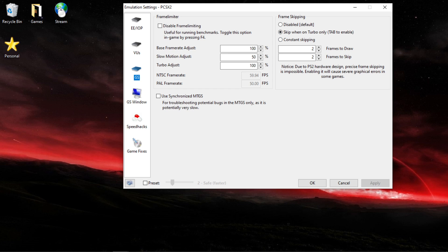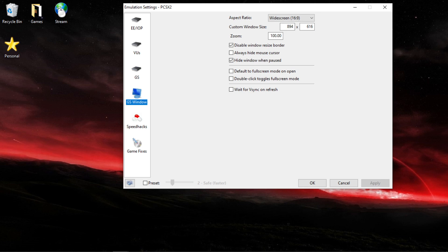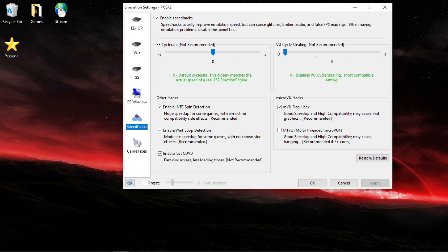When my game lags, I press Tab and it halves the framerate, so then it loads better. Speed Hacks — make sure it's at zero for both of them. And then make sure you have all other hacks enabled, and in MicroVU Hacks, MVU Flag Hack. Do not enable MTVU as that just lowers performance.